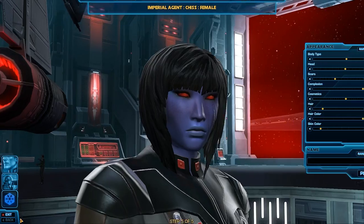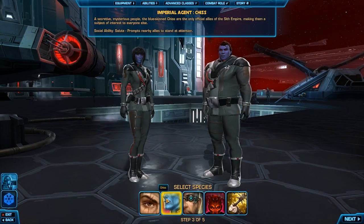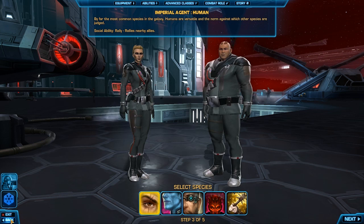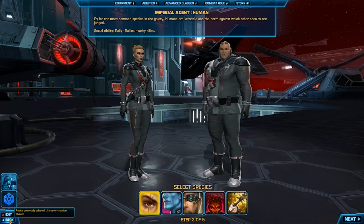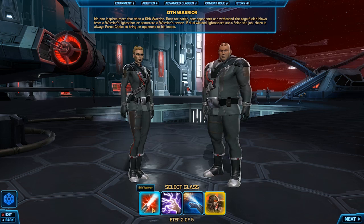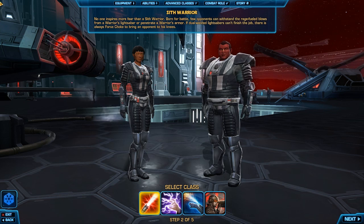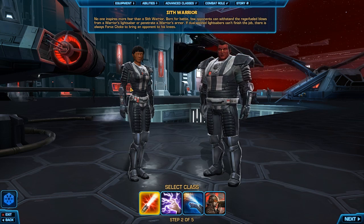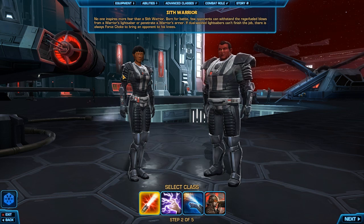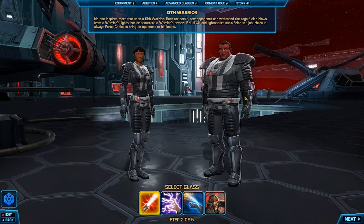All right, so those are the species you get in Star Wars: The Old Republic. Just pointing out one more time that if you've missed part one, you should definitely check that out because it showed all the other species — if you're interested in humans or the Twi'lek or whatever, just click the annotation. Ladies and gentlemen, part two of this very exciting video is going to be classes, so everybody take a break and I'll see you there in five minutes.